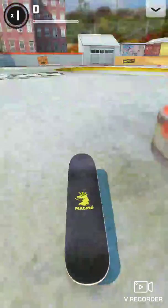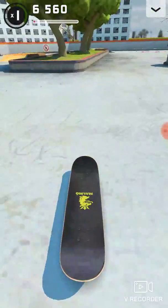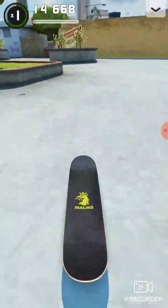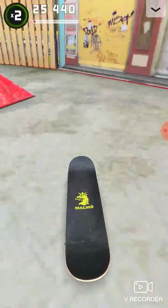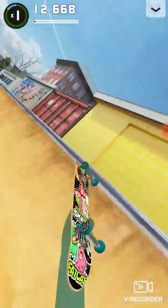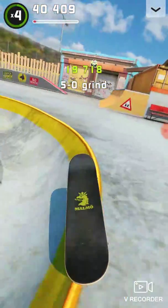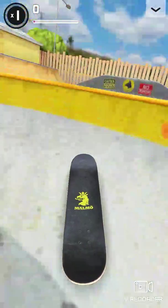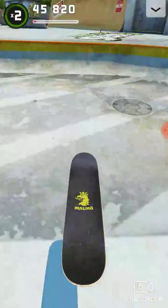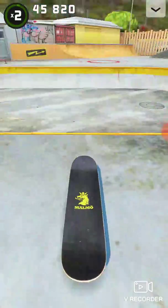I'm trying to do a fakie heel flip — I was gonna go for a fakie hard flip. Fakie hard flip — there we go, that was pretty nice. Oh come on, we could've done that! I have all the challenges on this map complete. Can you even drop in on the bowl and the quarter pipe over there? That's the closest you're gonna get to it.